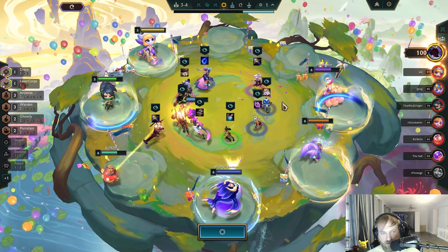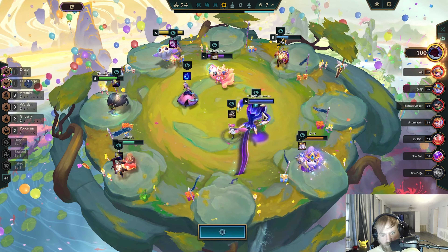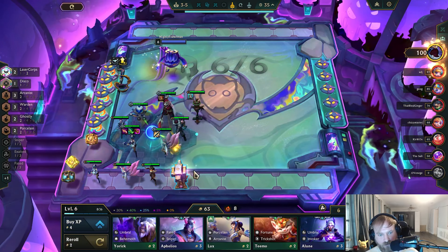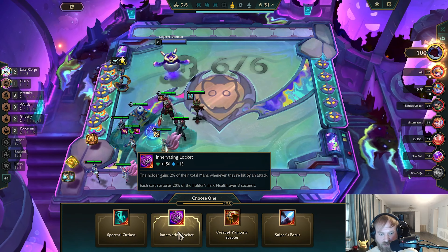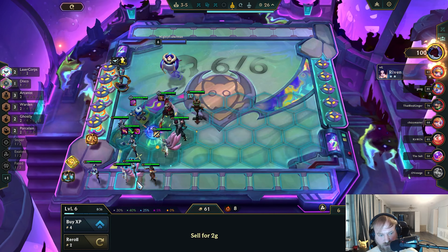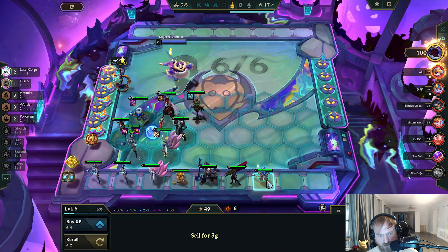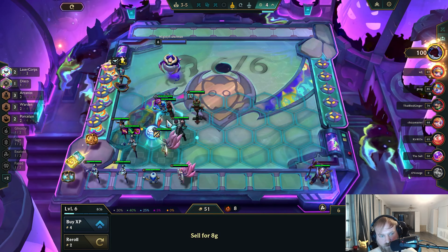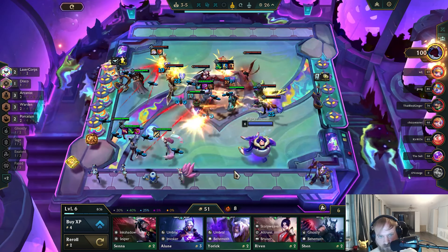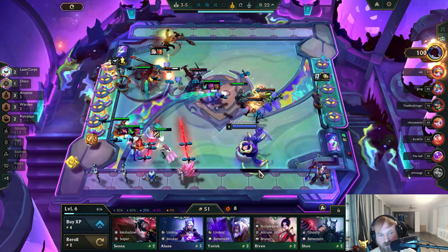I'd be very happy with Cloak of Mumu — actually any of these three. He took it. Armor, Zyra I guess. Laser Core 2 — show me Horizon Focus. Innervating Locket, I think, is just the pick. There's a Lux. I don't need this Caitlyn at all. Extra Mumu — and Mumu, you're getting all the items. Laser Core does seem very, very good in this comp.